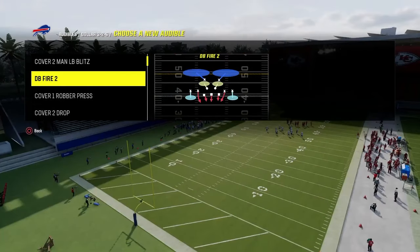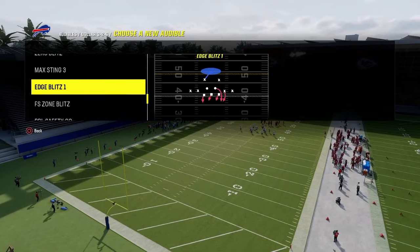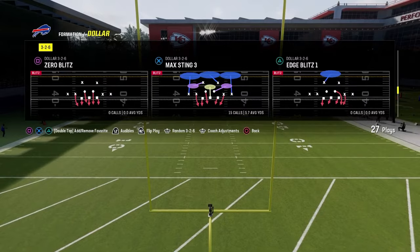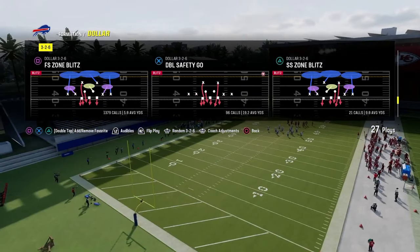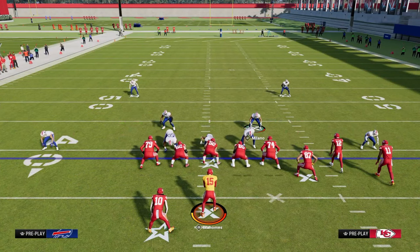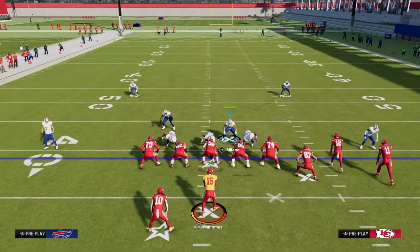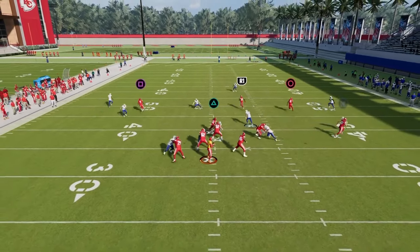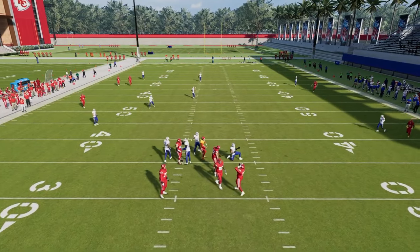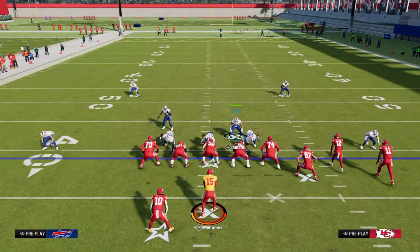For audibles, all you need to do is put DB Fire in your audibles. For the cover two spot, I like to put cover four or cover three cloud. We're going to be coming out to play free safety zone blitz pretty much every single time. The base setup: we are going to press, pinch our defensive line, hook curl the safety on the left, and shade underneath. This is a base coverage defense — just a base defense you could play against anybody and have some level of success.